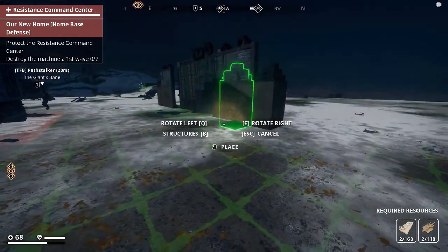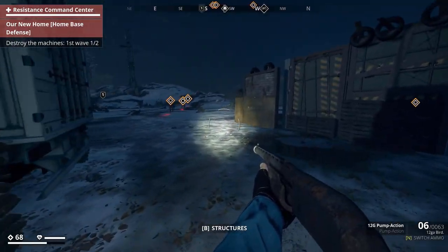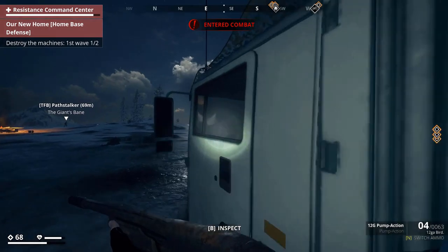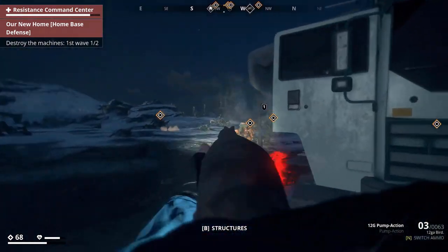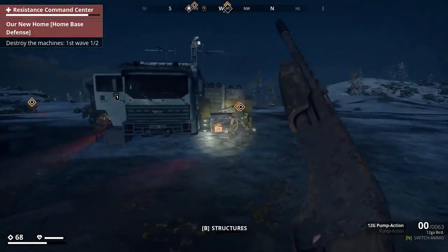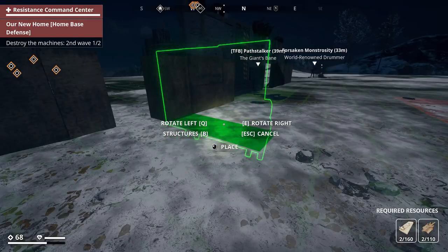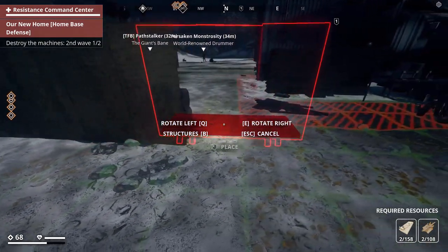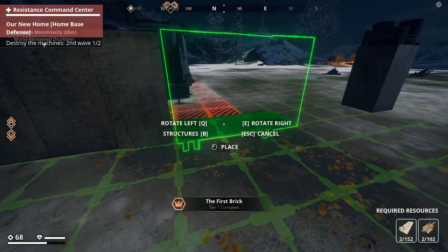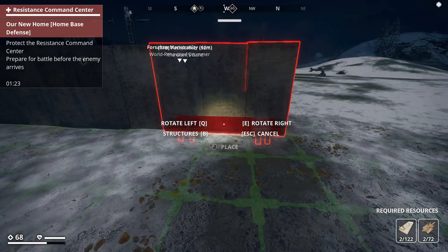Here we go — started. Prepare for battle before the enemy arrives. We've only got one wall and a gate. Luckily a third guy turned up as well. You can see the resistance command center has health. If your defenses take damage you can repair them, but they can be destroyed as well, as the robots have turned up. This was on medium — it definitely wasn't too difficult, only two waves. The next wave started and I haven't managed to finish the walls yet, so I'm going as fast as I can. There are some bigger robots now but my two teammates are managing to hold them off. We're fully encapsulated with walls.